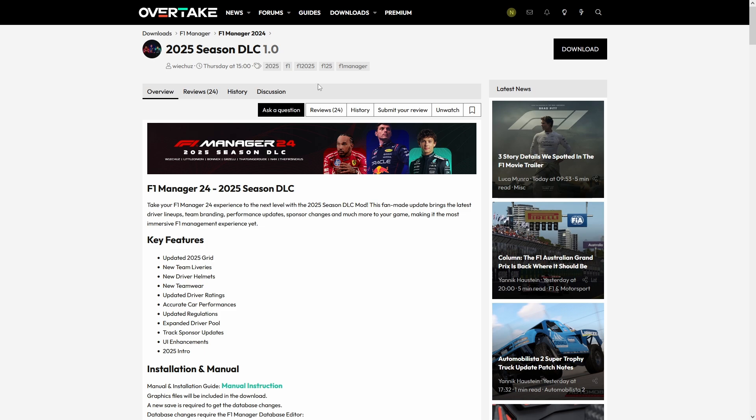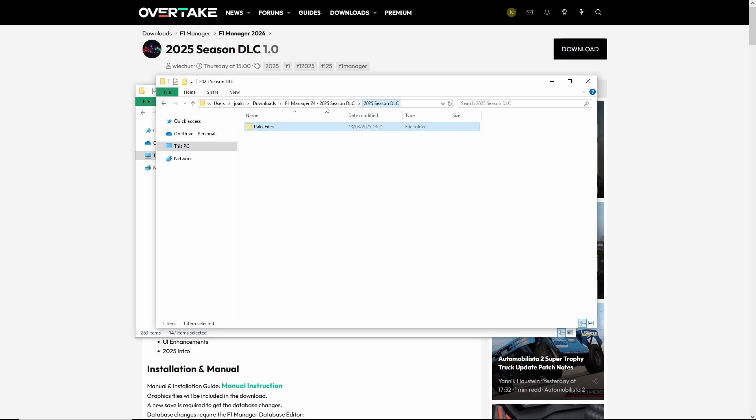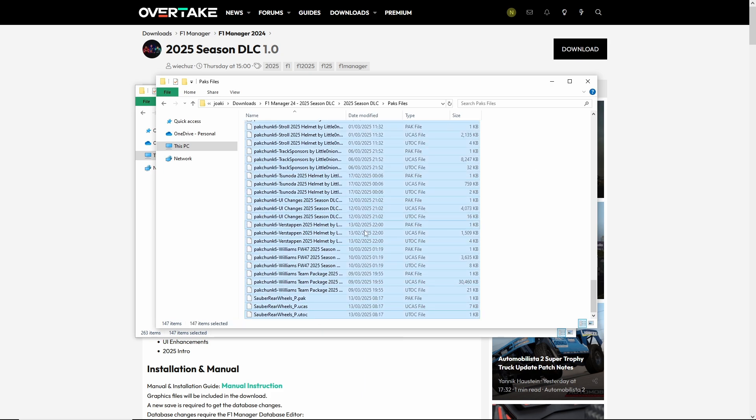Once you are at Overtake and you want to get this installed, you head over to the download section. You are going to need an account, but once you've downloaded and unpacked it, you are basically in business. When you go into the 2025 Season DLC folder, you are going to find a bunch of packed files — from new names all the way down to new Sabo wheels. What we're going to do is copy and paste these packed files.